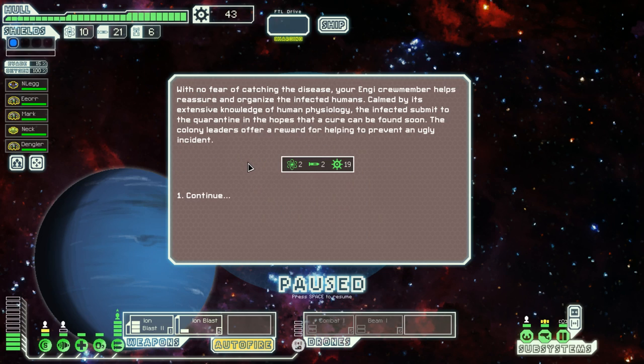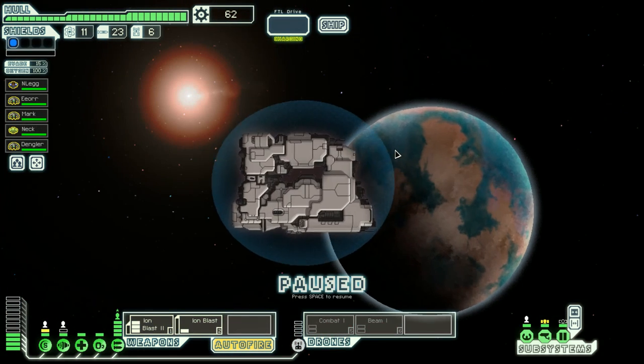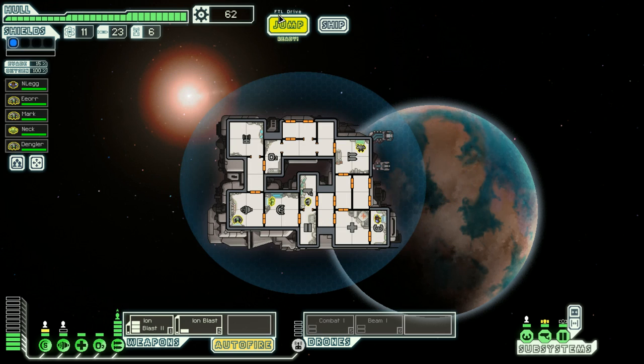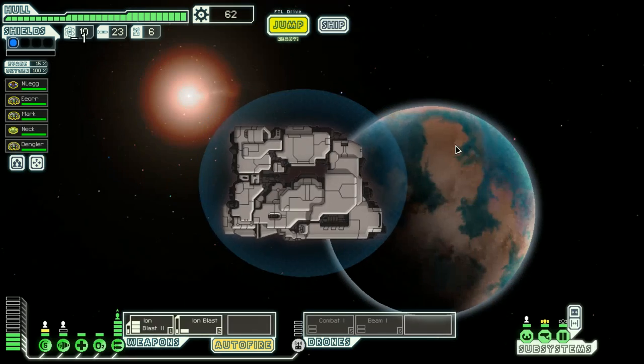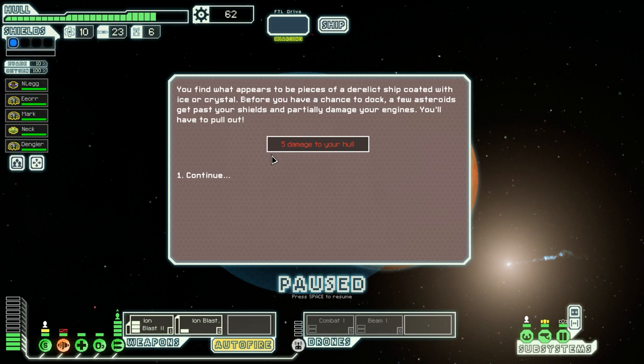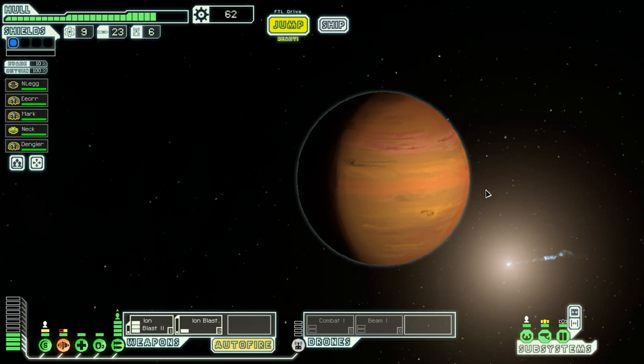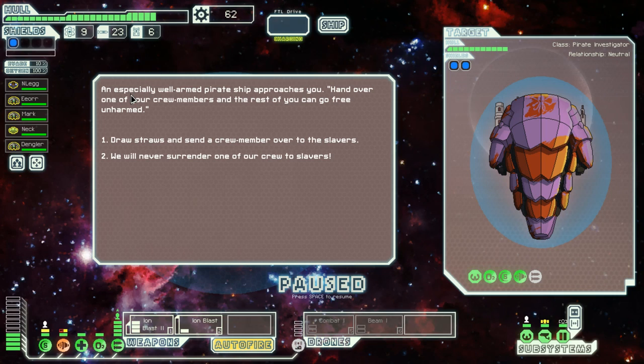We're cruising high — let's not get cocky, one bad roll of the RNG and we could be in trouble. You locate a mining colony, a virus has broken out — let's send in the crew with no fear. They pull out Sarakana — we'll take it! Just like that, we're getting rich. More lady fingers! An abandoned mining structure, picked clean. Let's go one more distress, then store, then to the exit. A well-armed pirate ship — it's got two weapons, two shields. We will never surrender!